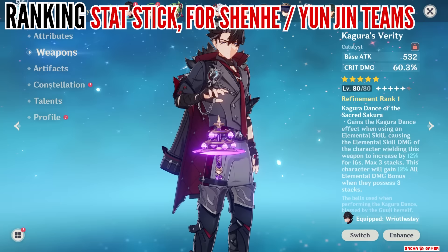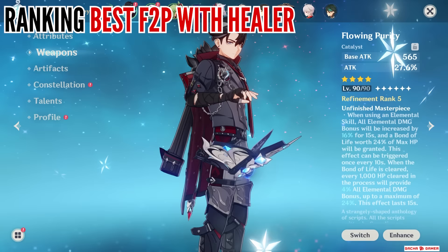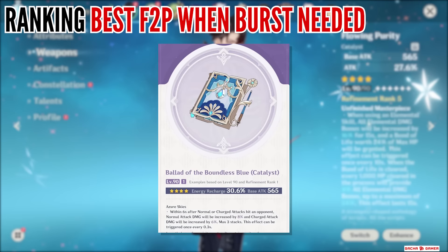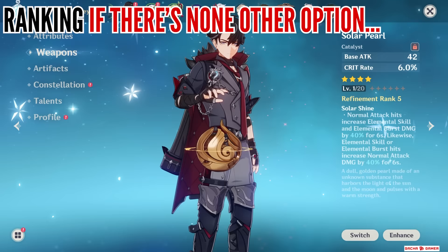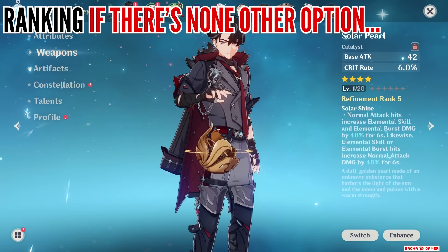When it comes to 4-star weapons – Flowing Purity, as you've seen, puts out solid numbers, just as long as there's a healer in the team because while he can self-heal, it will be too late before he gains the other half of the passive. Ballad of the Boundless Blue is another solid free-to-play option, especially if you want to utilize his burst off cooldown thanks to the energy recharge substat. There's also Widsith and the gamble you must take to make it work – all 3 variations can work in teams like Melt, but you obviously want either ATK or Elemental Damage boost. Finally, Solar Pearl and Dodoco Tales are worst-case scenario weapons because of how Risely plays into the charge attack and normal attack playstyle – on paper they might seem good, but their passives just don't have great uptime.